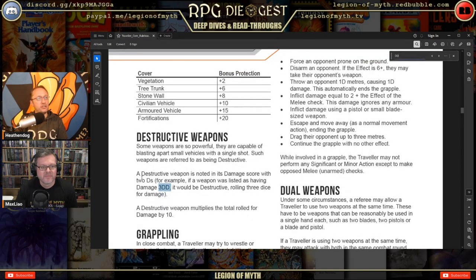A quick clarification on destructive weapons: a damage score noted with two D's — for example 3DD — means the weapon rolls three dice for damage and then multiplies the total by 10. So the destructive multiplier is simply times 10. That makes it easy and cleaner than other systems.